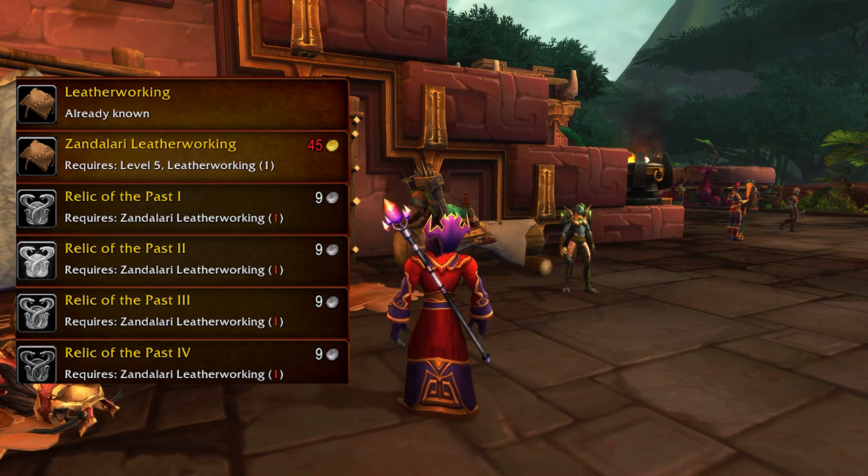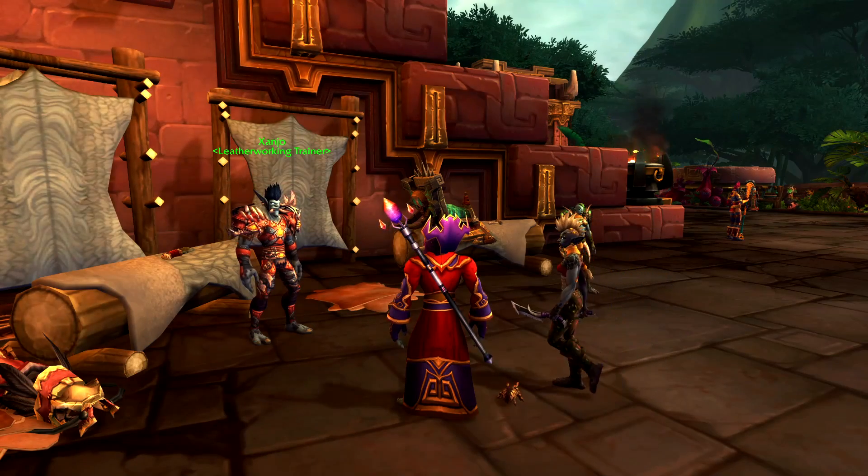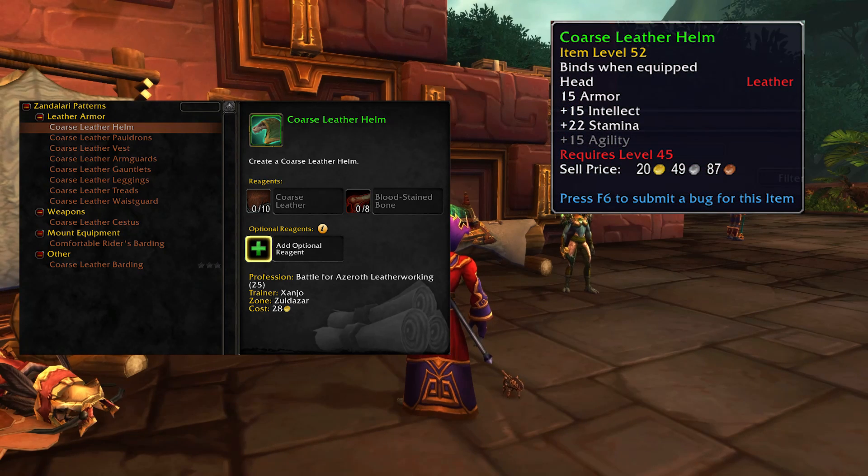What you notice here first are these Relic of the Past recipes. There are five versions of them, and they are very cheap to make, and they change both the item level and required item level of the items that you craft. Let's take a look at low-level Zandalari crafting and this eight-piece coarse leather set. If we look at the recipe, you can see that this has a required level of 45 — you can't wear this.